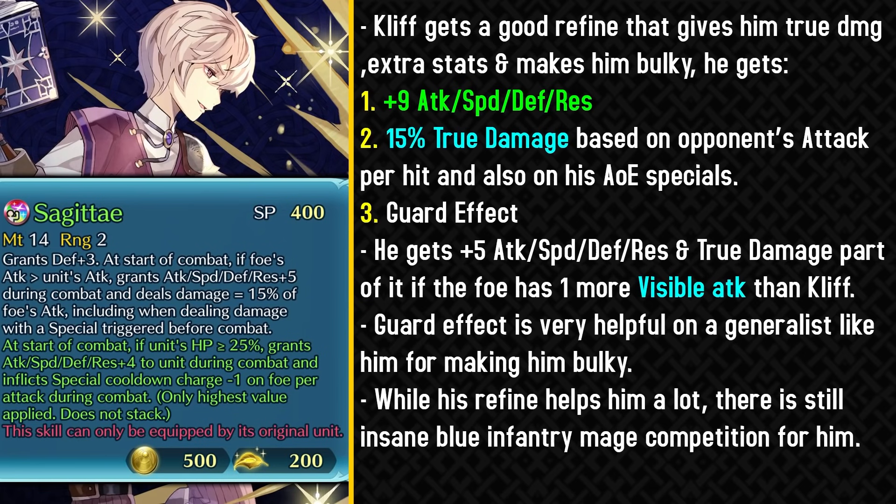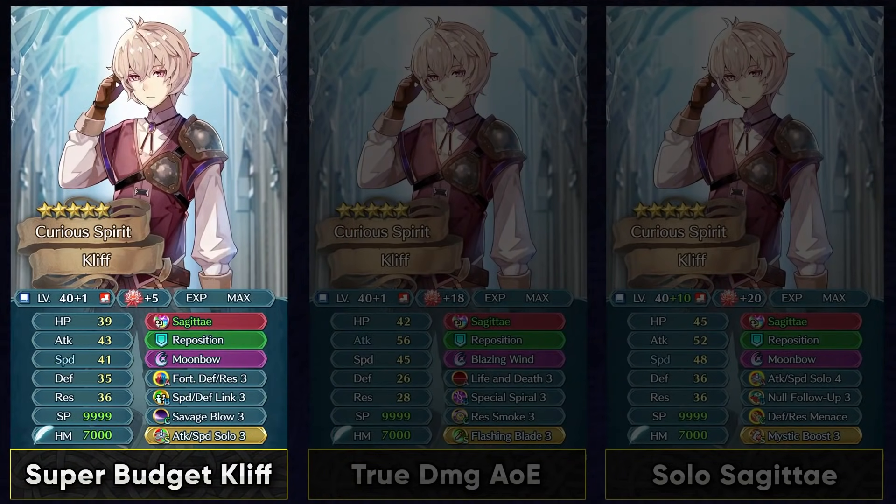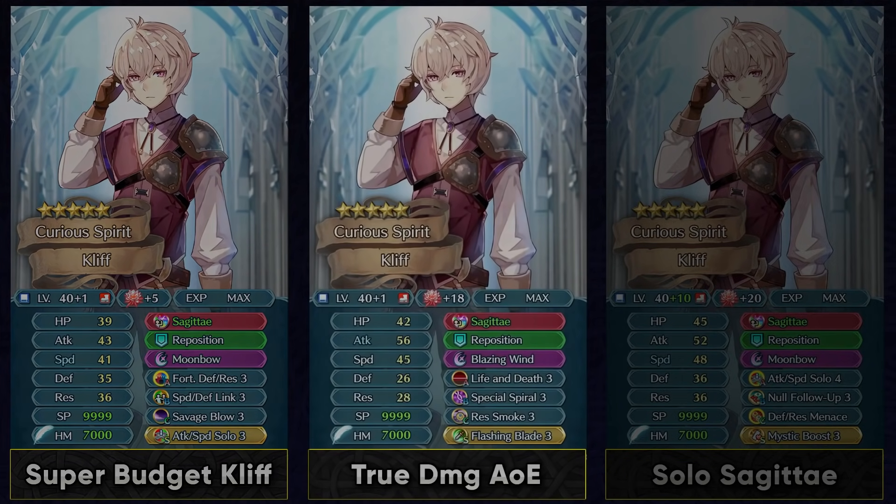Triggering this effect is honestly pretty easy because Cliff doesn't have the highest attack, and against most modern units he'll easily trigger this condition. So you don't really need to go out of your way to lower his visible attack stat — just run skills that give him in-combat stats and he's gonna be a pretty happy unit. This weapon refine makes him into a generalist by being offensive with that Ruptured Sky effect, having good speed to avoid doubles and double himself, and also having good enough bulk to function in both phases. There's still a lot of competition in the blue mage infantry pool with stuff like Micaiah and Guinivere. For his builds on a budget, you can just go with Speed Defense Link and Reposition from Norne, and run Savage Blow or some other slot C skill. You definitely want to run something that boosts his attack and speed like Attack Speed Solo or Blade Session as a Sacred Seal.